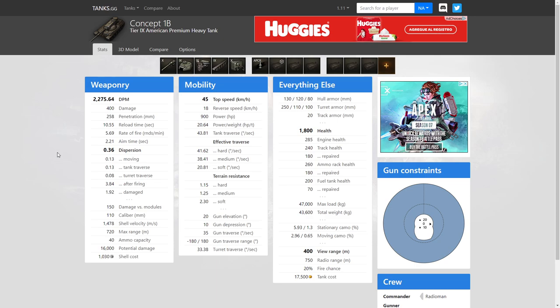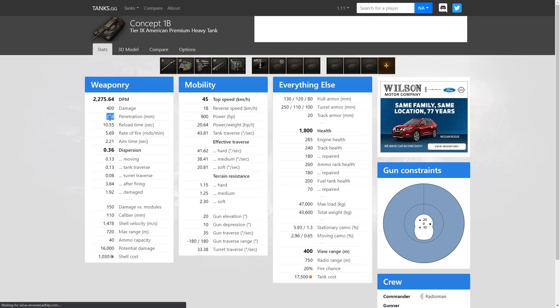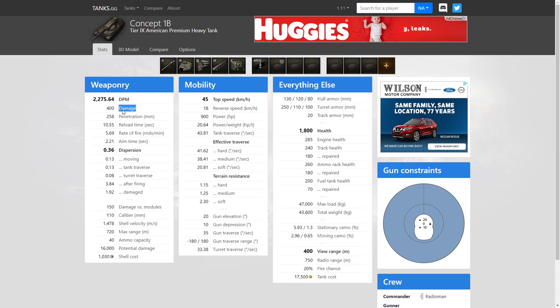Concept 1B — some of the biggest advantages to this tank have got to be that standard shell velocity of 1,478, and 258 base penetration, along with 400 damage. Overall, absolutely insane. Super good.